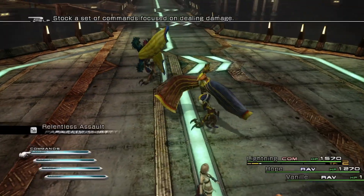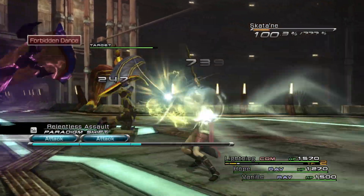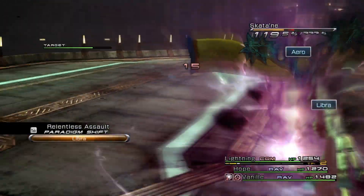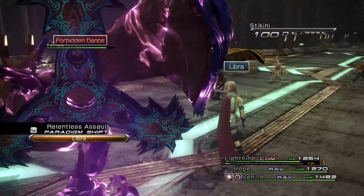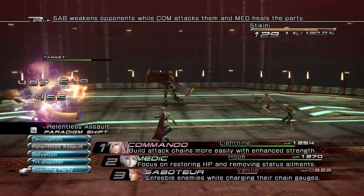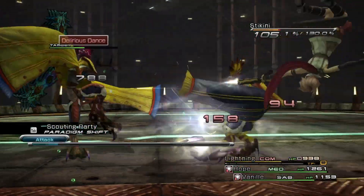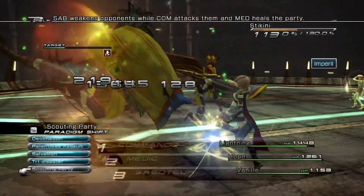Here we have the dancing birds. Their whole shtick previously was being the first introduction to enemies with synergist and saboteur abilities. As you can see, Vanille here has already been hit with a deprotect and a daze, so that was absolutely horrid — she nearly got one shot. They're really weak stagger-wise; they're glass cannons, but they do inflict deprotect quite often.